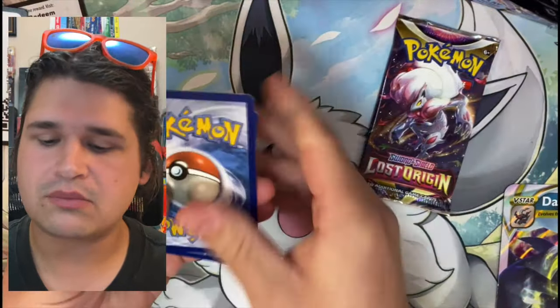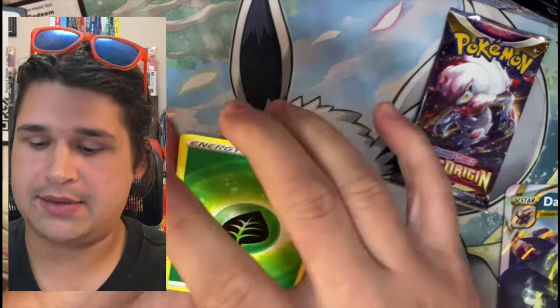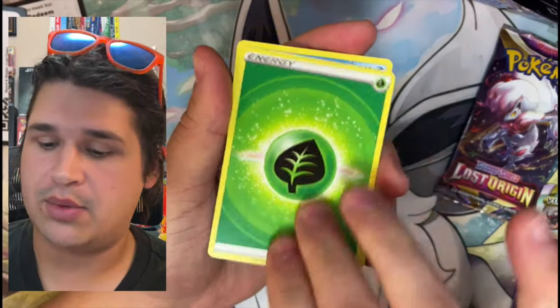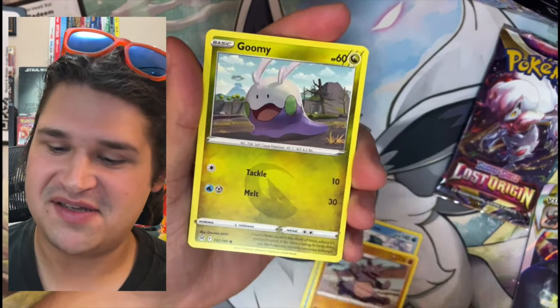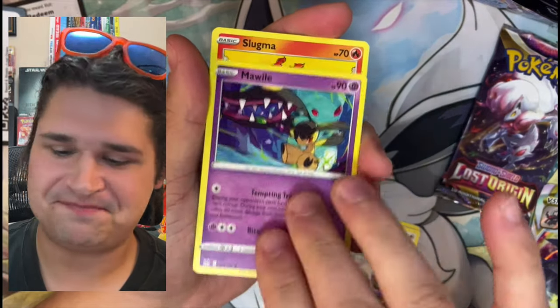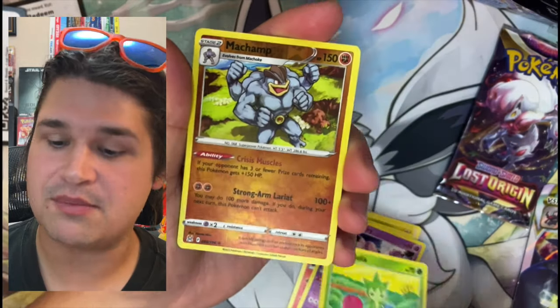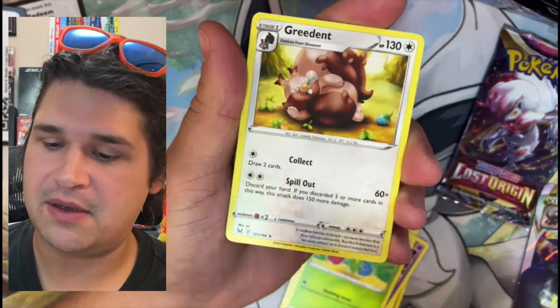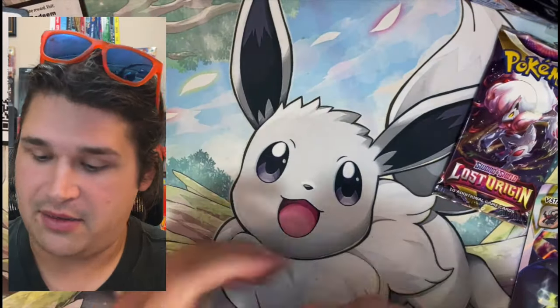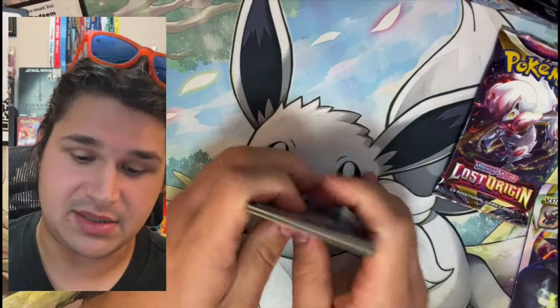Let's do pack number one from Lost Origins. Priority number one is to see if we can make any money back from this box, even though we only paid half price — it doesn't guarantee we'll make any money. There's the code card if anyone's interested. Four to the back. Slugma, Clefairy, Rizella — not a bad card, I do like it, it's very clean. Looks like nothing in there for us, but this card is actually really cool looking.